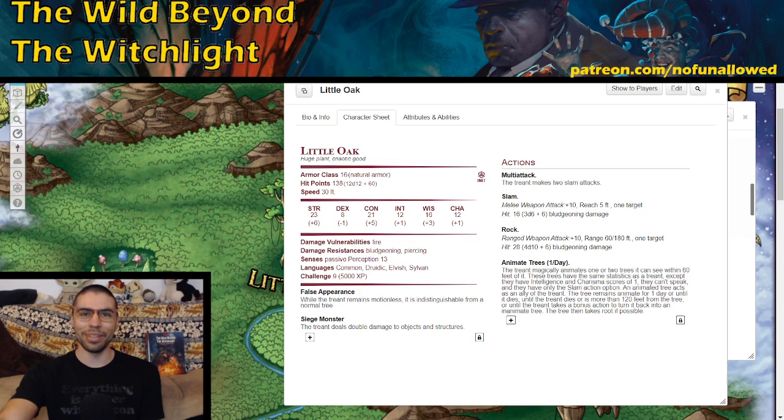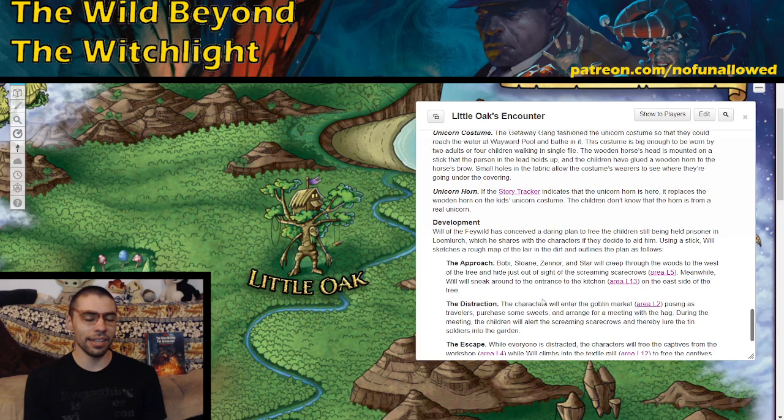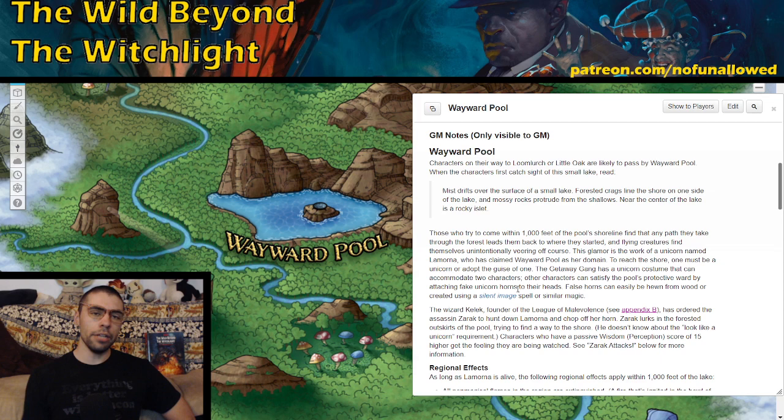One thing some groups will try is feigning that they capture Will and bring him to Loom Lurch — while the hag is distracted, they help the other kids and then free Will too. I think Will would probably be down for that if the players prove they're trustworthy. Whatever plans come about, make them erratic and fun, because that's the kind of character Will is. Once told about the friendly unicorn, players can make their way to the Wayward Pool, but they need a unicorn disguise. Without one, the unicorn won't appear. They need to disguise themselves, light the brazier, and they're good to go.